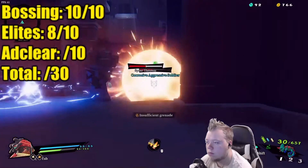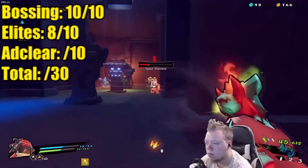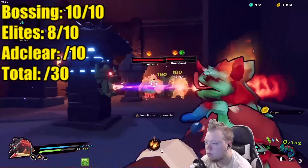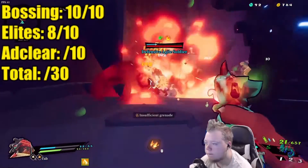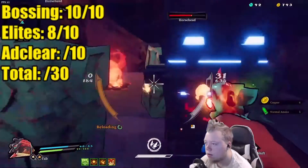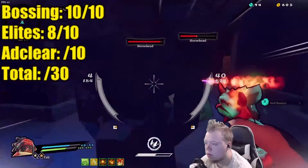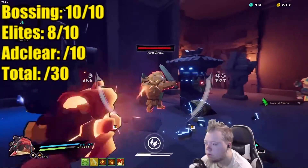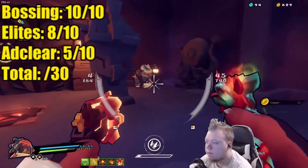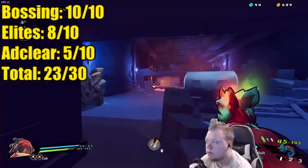The last category is Ad Clear, and unfortunately this is where he lacks. He doesn't have a whole lot of crowd control or AoE damage. His grenades can help somewhat early game, but his dual wield isn't really that style of combat. As you can see against these horse heads, Owlbuy is just having a tough time — he's trying to make them push their shield to the side to hit them. For Ad Clear, I'm giving him a 5 out of 10, putting his total score at 23 out of 30.